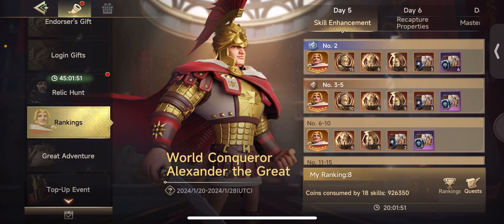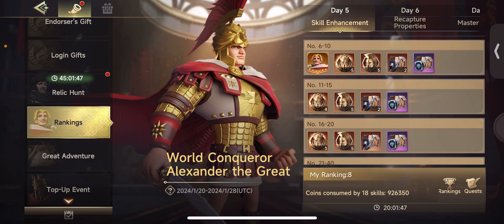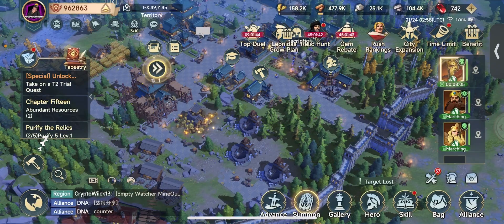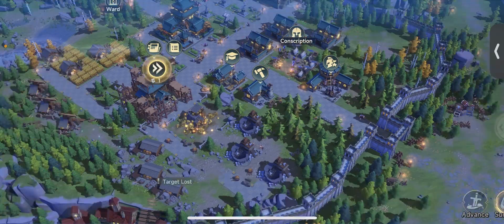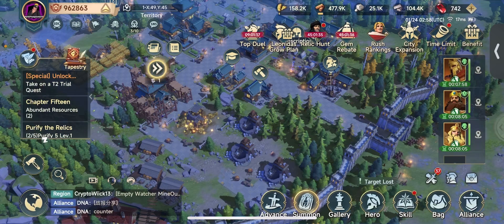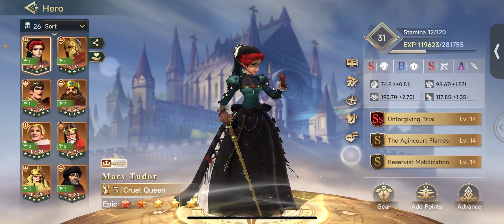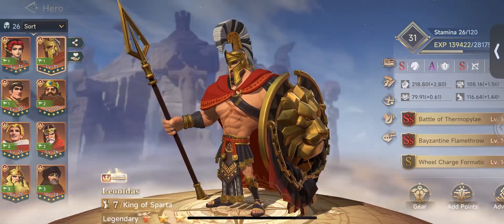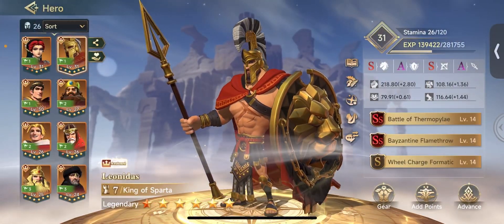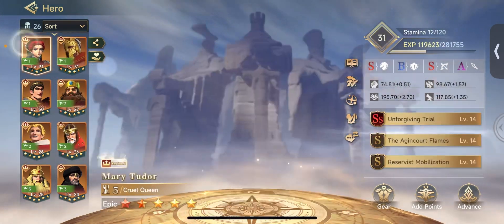Day five is the skill enhancement event - this is just the coins consumed by 18 skills. What this means is you have to focus all of the gold that you have into the first set of 18 skills. Every hero has three skills, so to focus on the top 18 it's the top six heroes - three, six, nine, twelve, fifteen, eighteen - so you want to focus on the skills of your top six heroes.